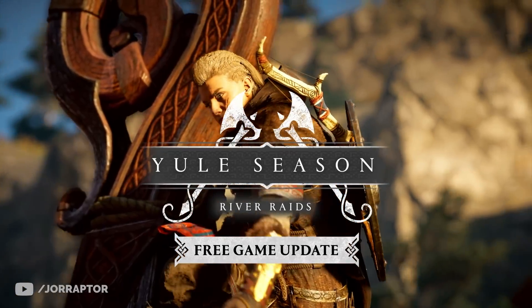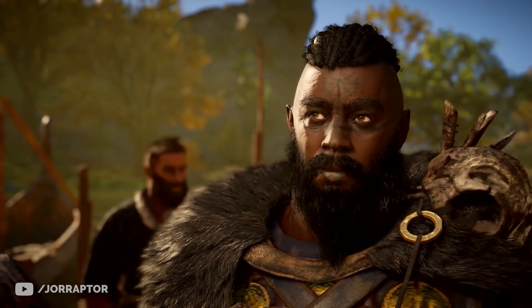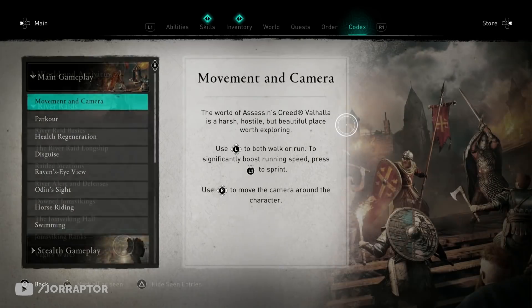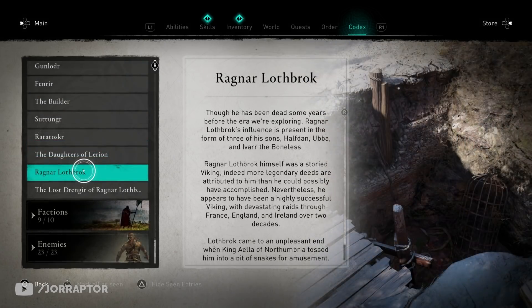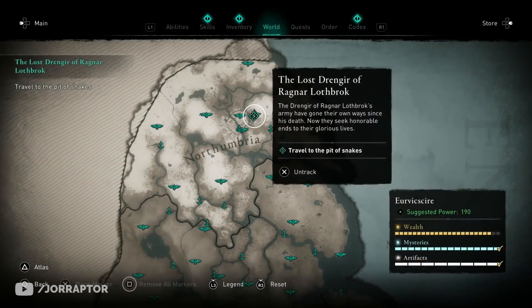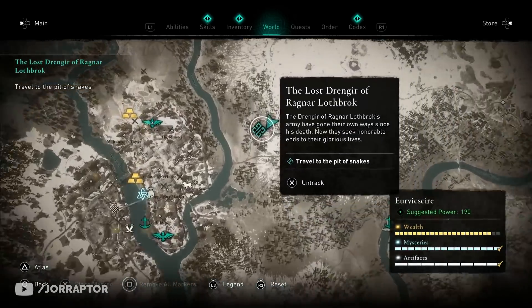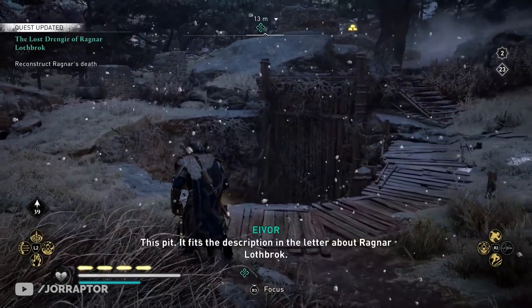After installing the latest update, we already noticed some secret changes that Ubisoft did not tell us about in the patch notes. For example, a small one in the codex: you will now find tutorials for the river raids, going over all the basics for the different systems. There's also a new people page for Ragnar Lothbrok, telling you his background — really awesome — but this page will only appear after killing all the Drangir and doing that quest that has you go to his pit to get the dagger.